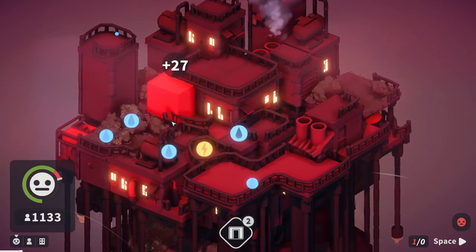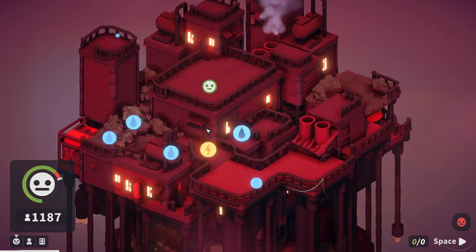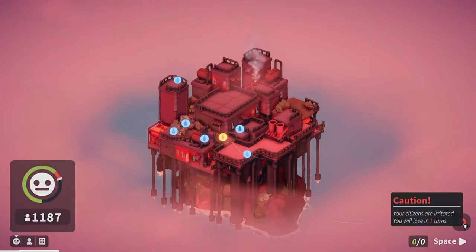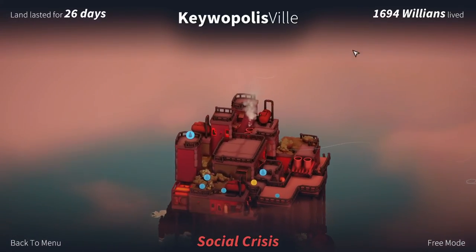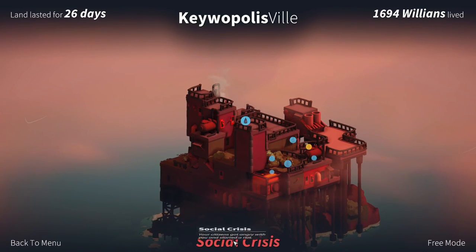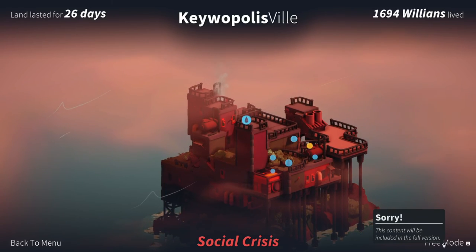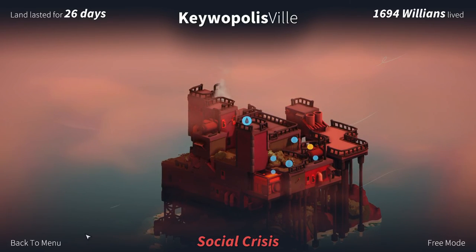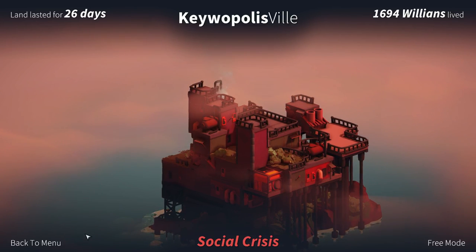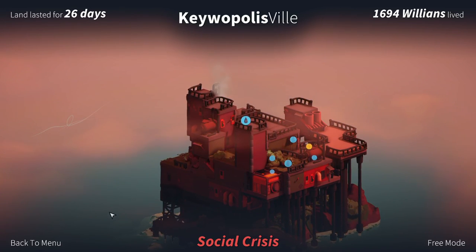I will lose in one turn. That's it. Lasted for 26 days — that's something. 1,694 Williams lived. Social crisis — your citizens got angry with you and started a riot. I'm sorry. The content will be included in the full version. But hey, this was Pile Up! The demo is currently on Steam as of recording this — it might not be anymore. Go check it out, man. This game is pretty bold, I'm not gonna lie. I dig it. That'll have to be it for this one — thank you guys so much for watching. Of course, I'm Kiwi. Love you all. Goodbye!